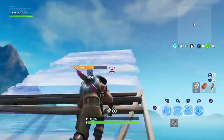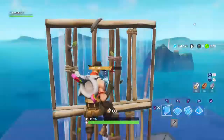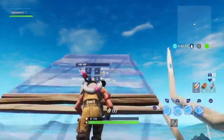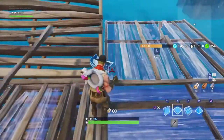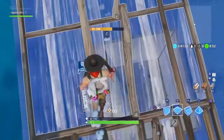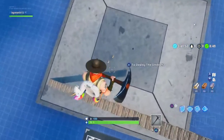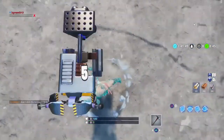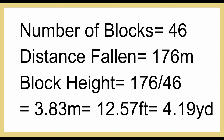To start, I needed to find the length of one Fortnite block. I built up to max build height, counted how many ramps it took — 46 blocks — then edited myself down and died of fall damage to check the kill feed. I fell 176 meters. 176 divided by 46 gives us 3.83 meters, which equals 12.57 feet or 4.19 yards.